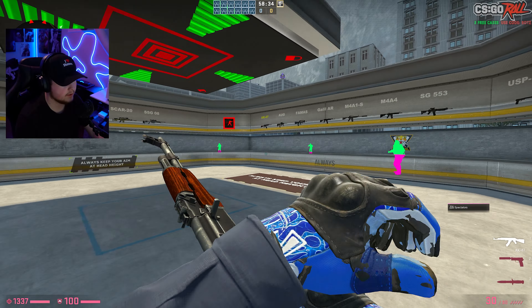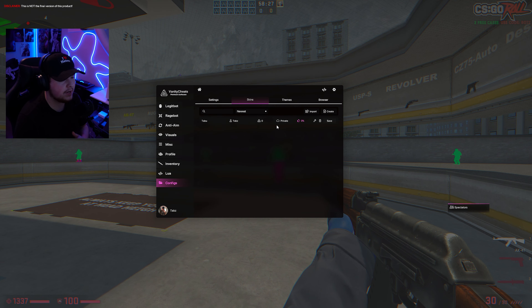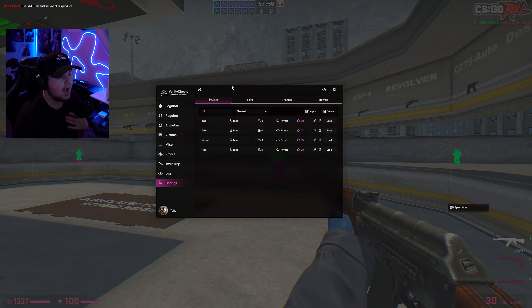Now that we're in game, one of the new things in this cheat they've just added is the ability to share your config. You'll see all my configs here — since this is my first time launching since the update, everything is set to private, but you can easily change that. They also have a config browser. Another content creator, NoHyper, did a video about this free weekend and has uploaded his config, so you can download it by hitting the download button. You can filter by most downloaded, least downloaded, best rated, worst rated, and more. You can also change from settings to skins and themes.